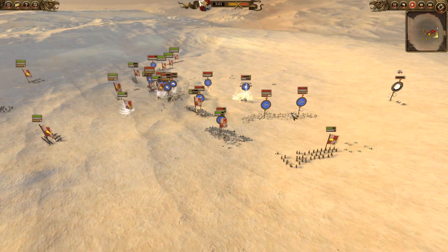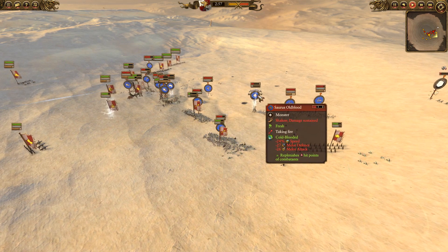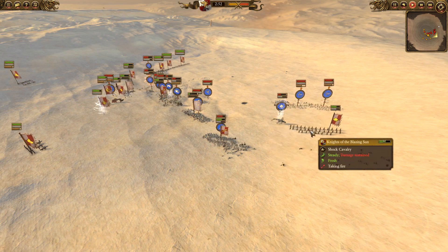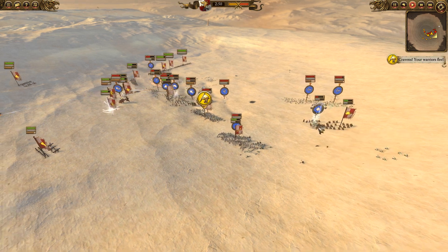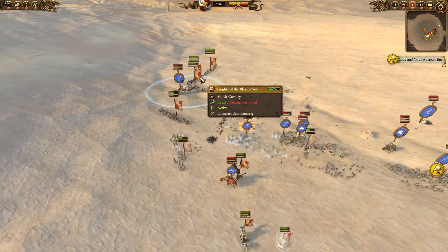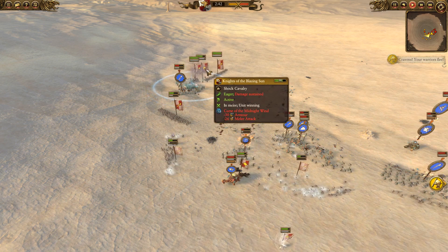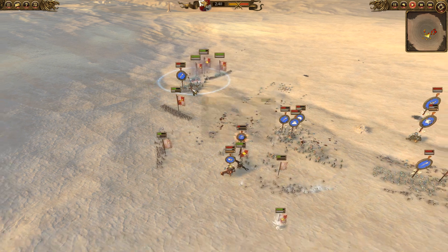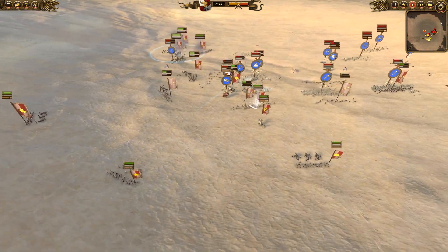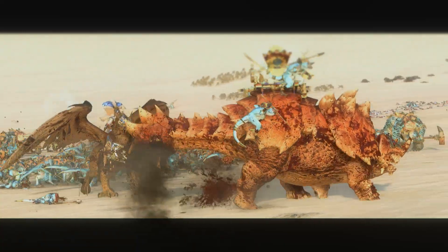Knights of the Blazing Sun are going to charge the Chameleon Skinks, but he's going to try to get me with the Saurus Oldblood, who actually has Coldblooded proc right now. You can already see his healing cap - he's taken a ton of damage from the Luminarch, but he will be able to chase off the Knights of the Blazing Sun. My other Knights of the Blazing Sun got a bit caught, which is not wise. Curse of Midnight Wind to lower their armour - very wise. I've got my Spearmen in here to deal with those Saurus Warriors, with Boris fighting them pretty happily.